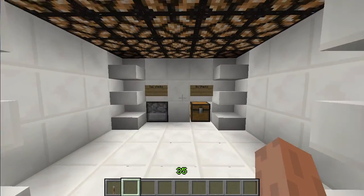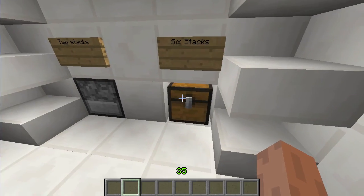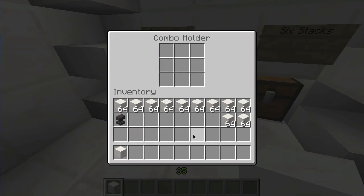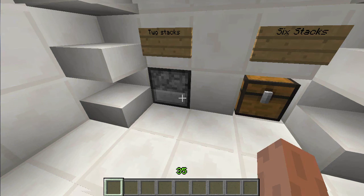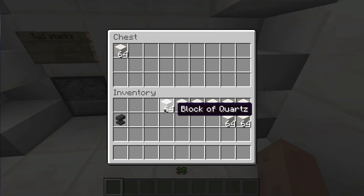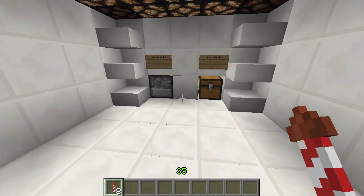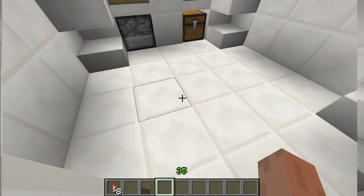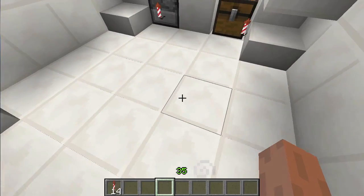Minecart. So in here, there's this thing that says two stacks and this thing that says six stacks. What you have to do is put two stacks in here and then put one, two, three, four, five, six stacks in there — and then you get fireworks. What just happened there is I have created a combination lock. If you don't put the right number of things in here, it won't give you anything. But if you put that, it will.